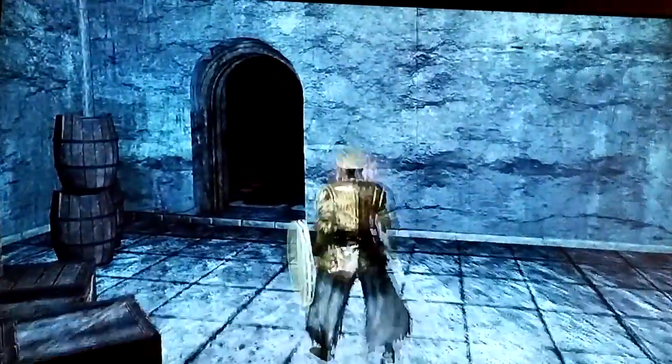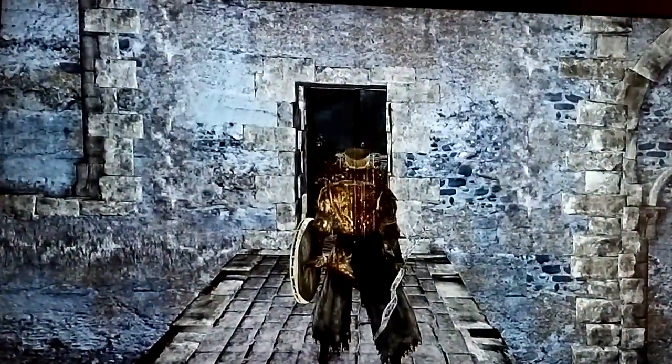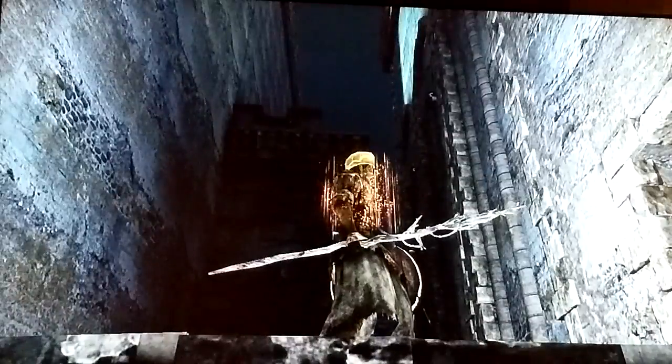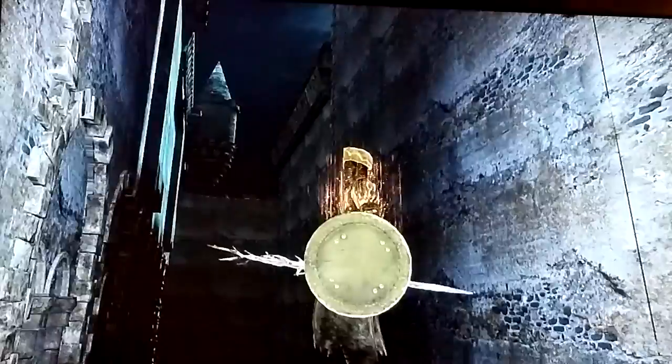So I'm figuring out directions — this is west. I believe this way is going west, if I'm taking east to be the moon that we could see. And to the right... this way would be the boss room that we fought the boss in.